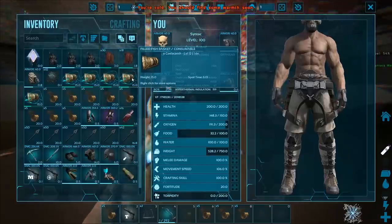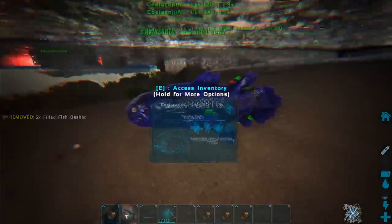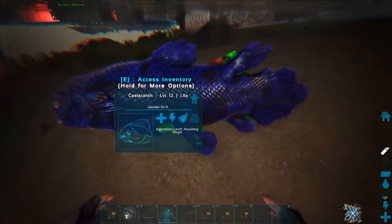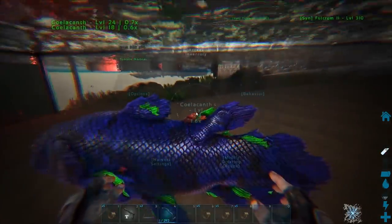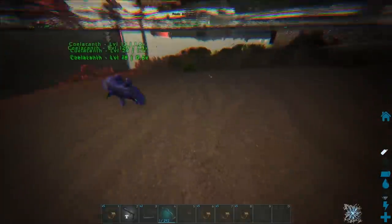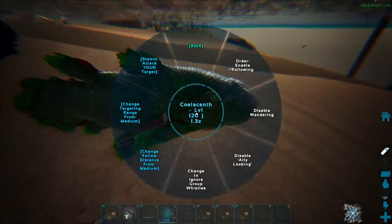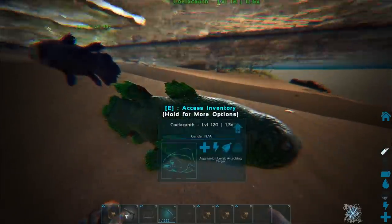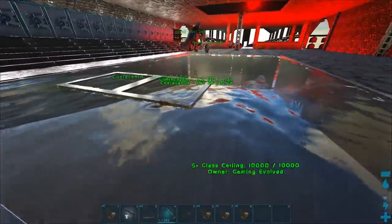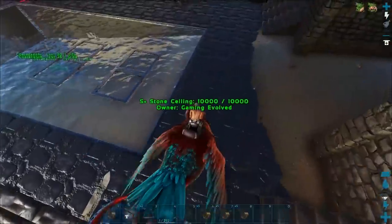Alright, so we're in our aquarium and we have to release these things. Why are they all stuck inside of each other? Let's put them all on wander. Maybe if I unload the area they'll stop doing this. Maybe I just have to deload the area - I didn't realize they'd all just derp into each other. They will hopefully get out of each other. Let us go out and tame some more. Man, this is looking pretty cool already.